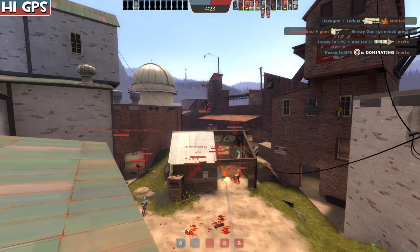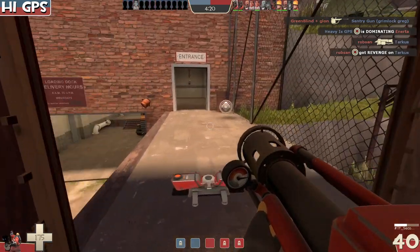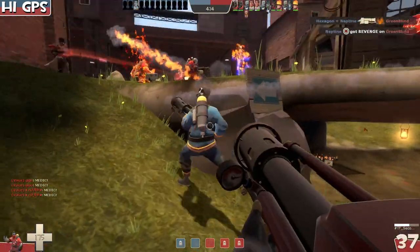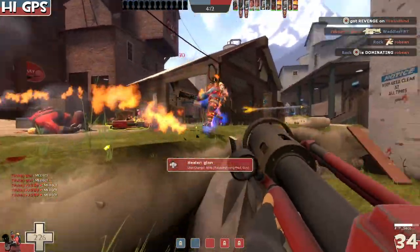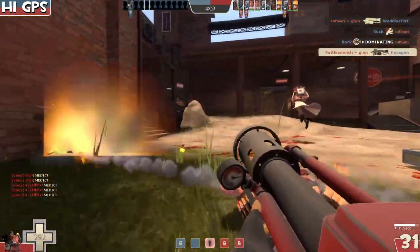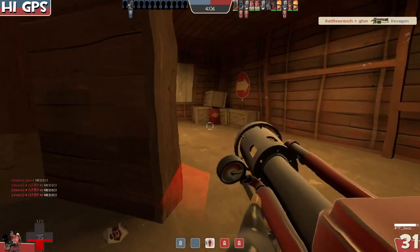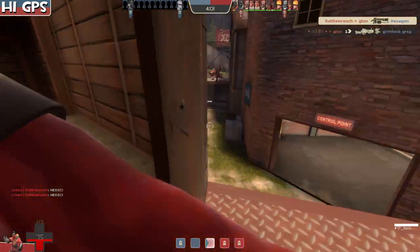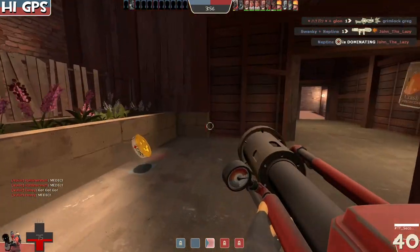Now we're looking at Rattle Wrench with the Gas Passer. This footage is from when the damage was even less than 45 - we've had it at 90, which was too much, then 60, too much, then 30, too little, and now 45 which seems to be in a mediocre spot. This is also a custom map.